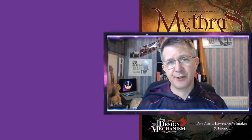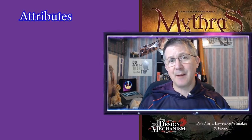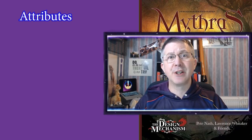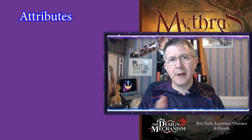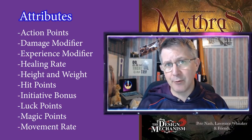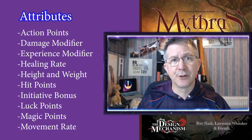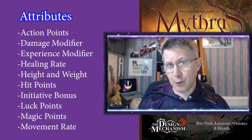Once you've got your characteristics you use these to determine your attributes. It's really important to understand the difference, because a lot of games or rulesets use those terms interchangeably. Characteristics are your Strength, Intelligence, etc. Attributes are scores derived from your characteristics. There are a range of attributes: Action Points — the number of actions you have per round; Damage Modifier — an extra die when hitting things in combat; Experience Modifier — adds or subtracts from the number of experience rolls given at the end of an adventure; and Healing Rate — how quickly you heal naturally.